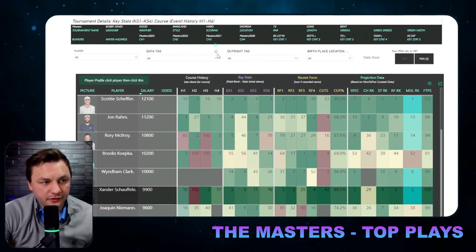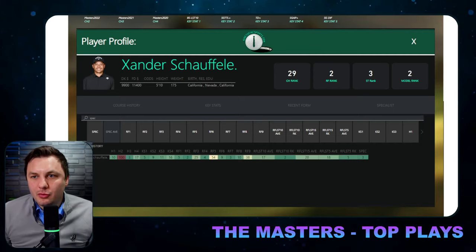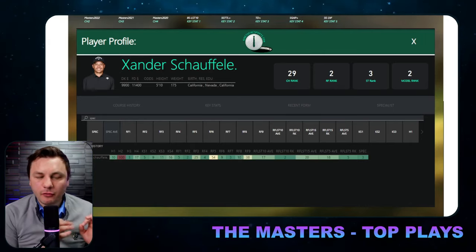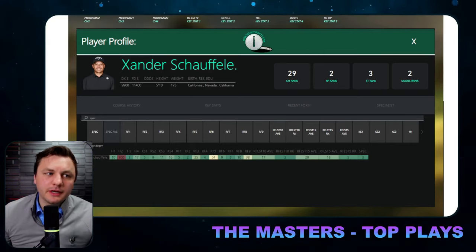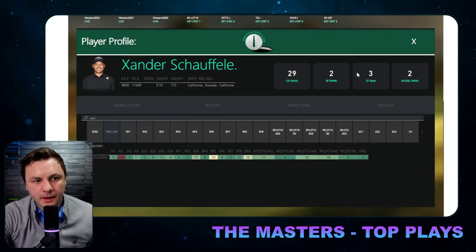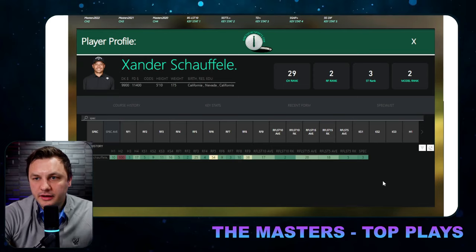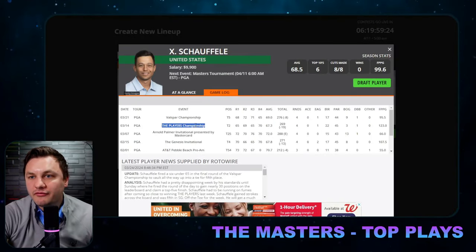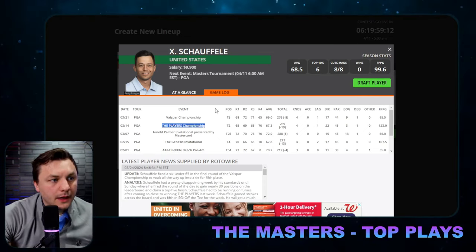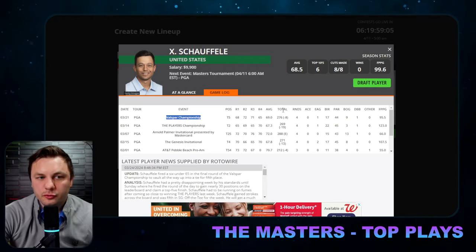Beyond that missed cut, Xander had a top-10 last year and a third-place finish three years ago. He's proven he's a good enough play here. There will be random missed cuts for elite players at the Masters — that's just going to happen. I'm pretty high on Xander at this price; it looks like a clear pricing mistake. Second-best recent form, third-best stat fit in the field — this is clearly the best he has looked coming into this tournament. He should be in contention to win on Sunday.